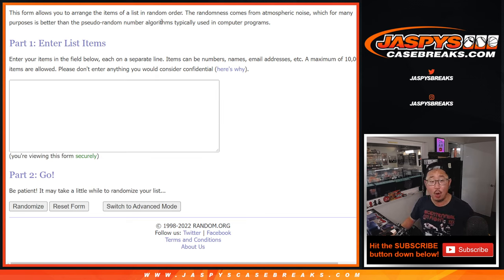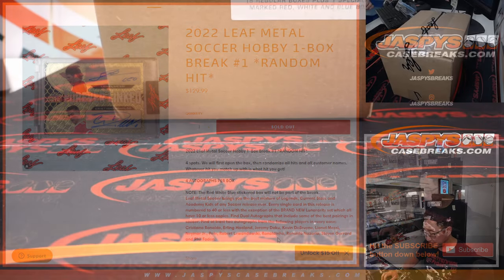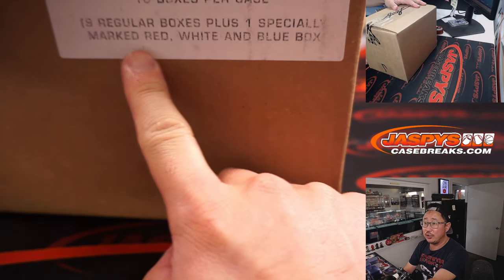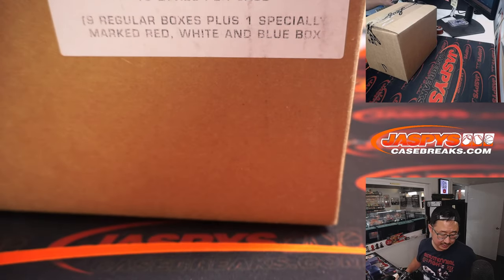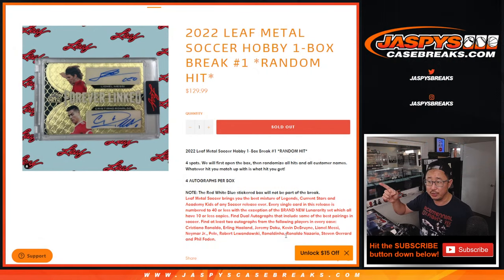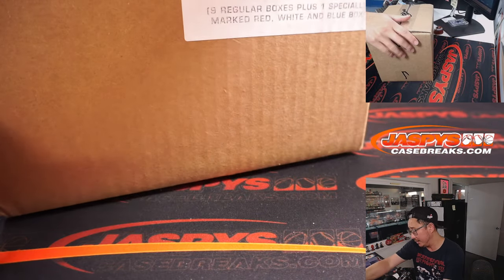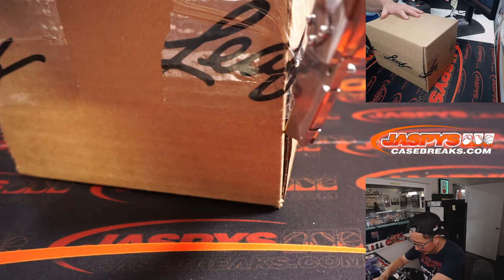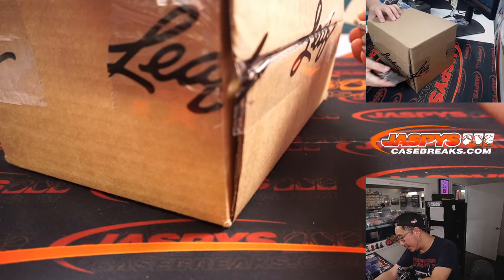So let's pop open the case. Quick little note: one of the boxes has a sticker on it — you'll see right here. One of the boxes is a special red, white, and blue box. That's not part of this break, as it says in the description. I think we're going to separate that out and do something else with it — maybe it'll be a personal box, maybe it'll be a different break, I don't know.